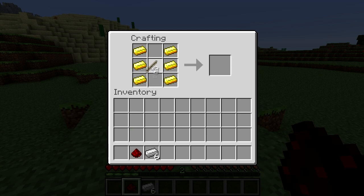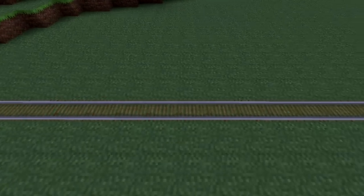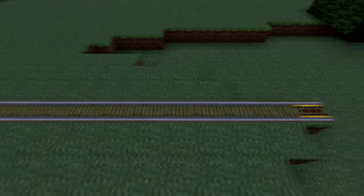Because it's made with gold and you get fewer of them per recipe than a normal rail, they should be used as sparingly as possible. Each powered rail can send you about 30-odd blocks along a flat surface.